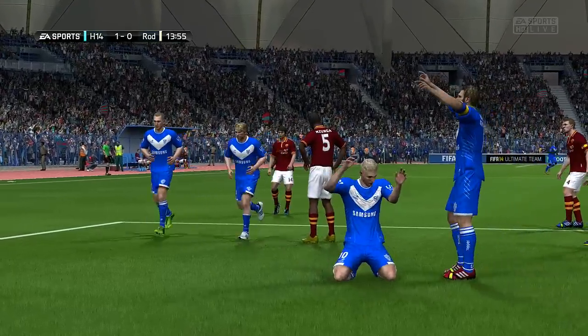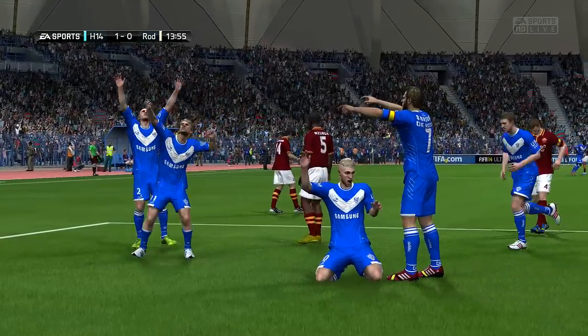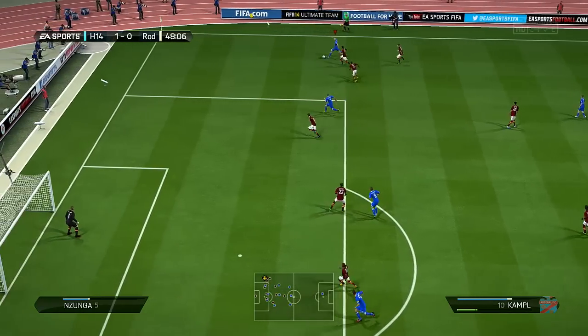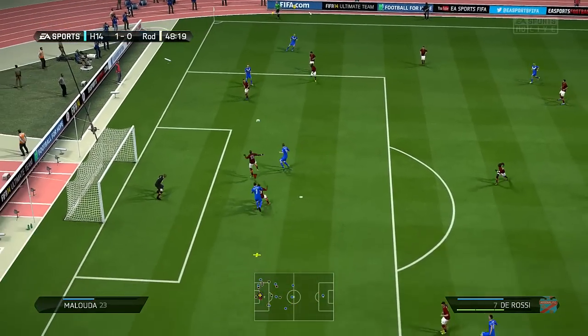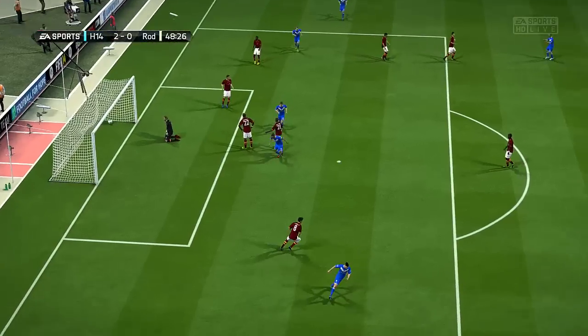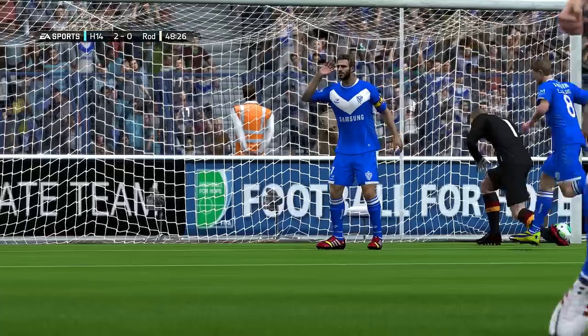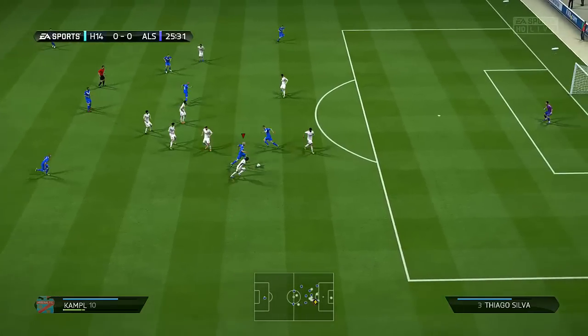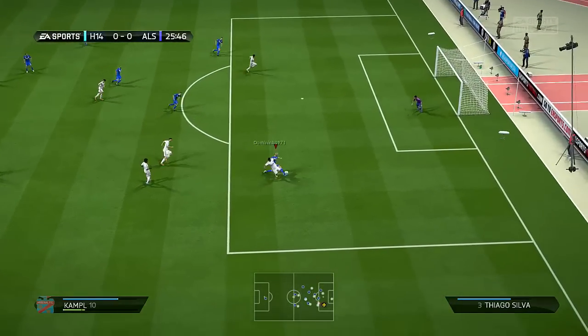Normally if you run at strong defenders with a strong attacker they could probably push past them, but with someone small and a bit weak like this guy, he's just gonna get mugged. But because he's got so much pace, he can just run around them. He does feel a lot quicker than his stats suggest - I'd say about 90 pace - and I think that's down to his dribbling, which is really really good. He's a bit inconsistent with it at times though, sometimes a bit hard to maneuver.